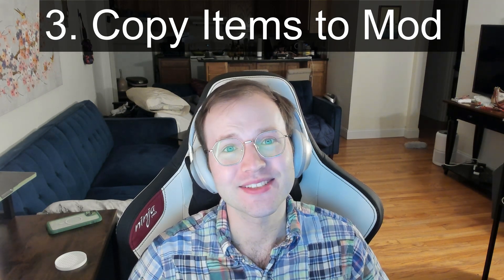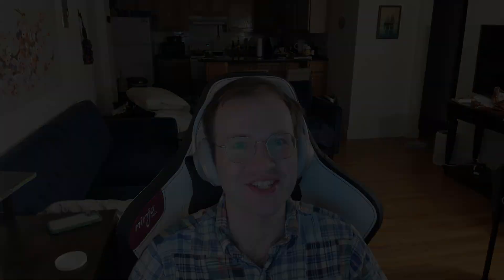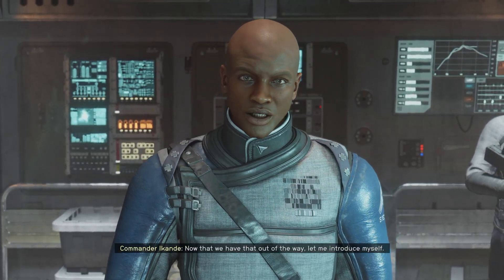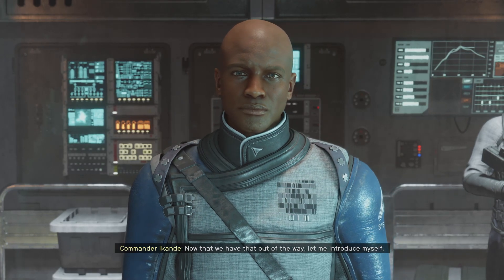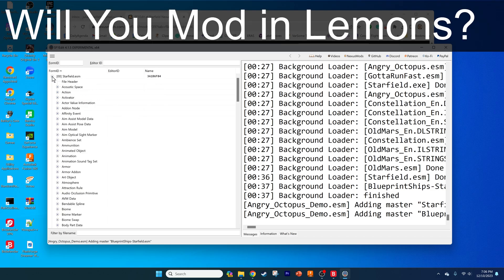For step three, you're going to add the items that you want as unique entries, so we can edit them and make them constructible at a chem station. As of this video's release, you could only do this with some items, because the XEdit team are still working out how some of the files are referenced. So sadly, no rocket launcher jumps just yet, à la Team Fortress or Freddie Wong. We want the Neon Entertainer costume and the Wakashazi. Let me know in the video comments what item you plan to mod.